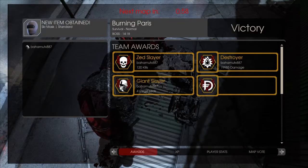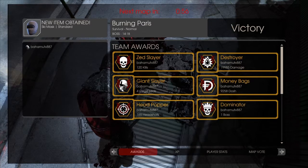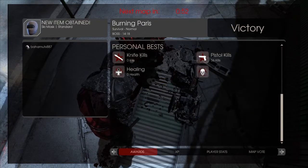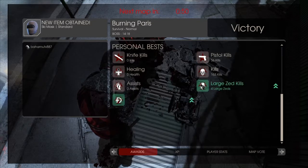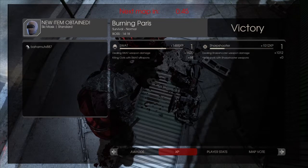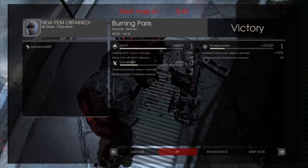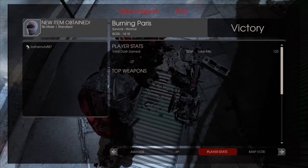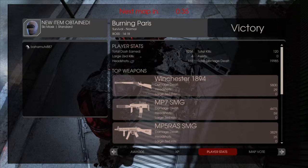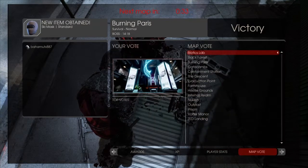So once you've finished the game, whether you're playing offline or online, you get points for your kills and those points go towards your perks — that's how you upgrade them. So say if you're playing as a demolition class, the more demolition kills you get, the more points and upgrades you get towards that. So the weapons themselves don't get upgraded, it's the perks that get upgraded.